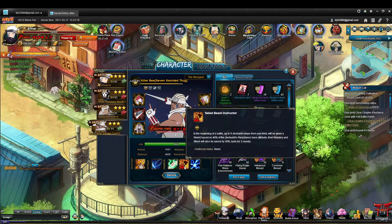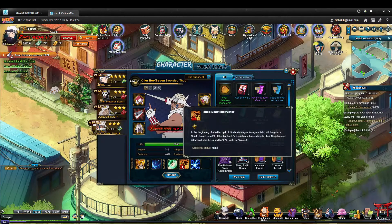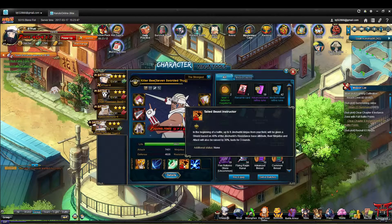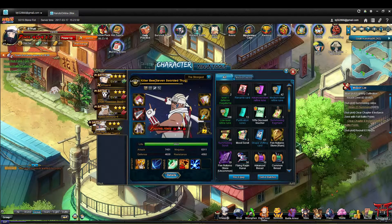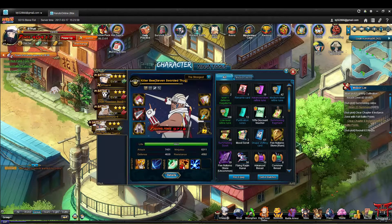His second passive, Tailed Beast Instructor, gives up to nine Jinchuriki ninjas on your field a shield based on 40% of your resistance at the beginning of battle, and their ninjutsu and attack will also be raised by 30%. You can use that with Naruto and Gaara, and it'll be really good when the Jinchuriki treasure gets released. You can match him with Roshi to give him a shield and increase his ninjutsu and attack as your tank.